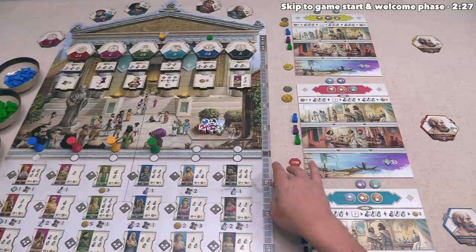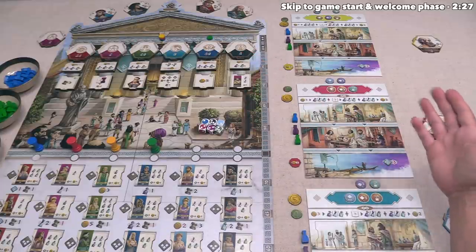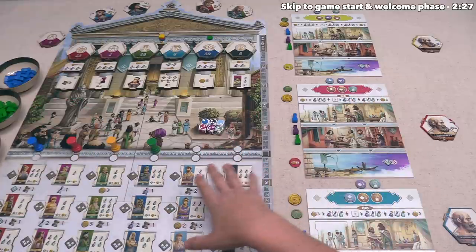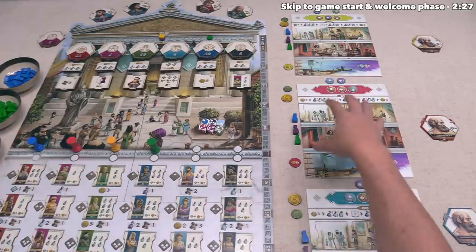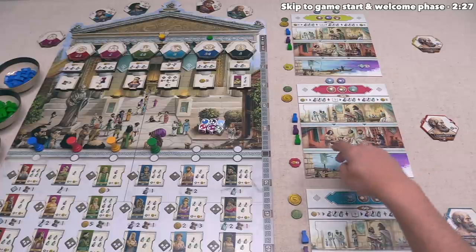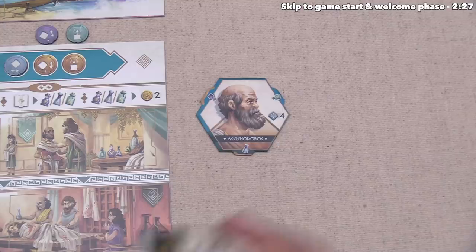As we go through the game, we are going to hire new doctors that will go into our areas, and we will also obtain the necessary materials to perform our procedures. Each of the physicians will welcome up to three of these patients into their area each round, and you need to try and treat those patients, because if you don't, they will start to go to the emergency room, and if you don't treat them there, they will pass away and move on to the Hall of Hades, where they will be worth negative points at the end of the game.